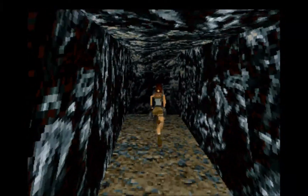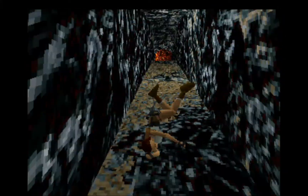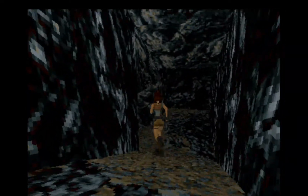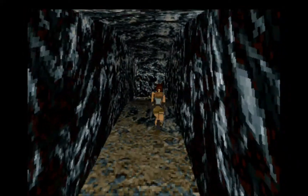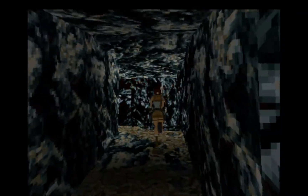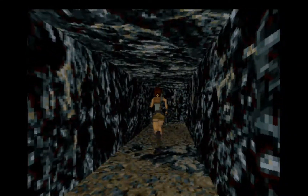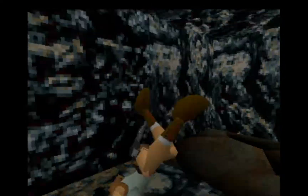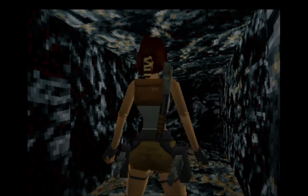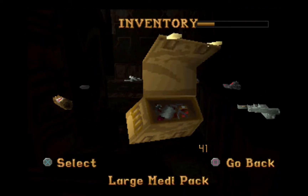Now we'll be having a set of boulders that will come down on us. I simply need to activate them and then take cover. Is there still more boulders? Okay, nope. Oops — I did mean to grab, but oh well.